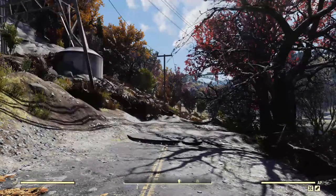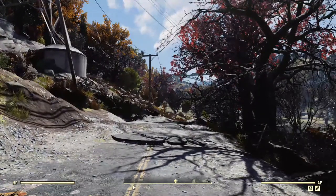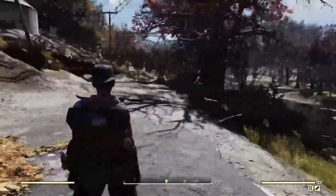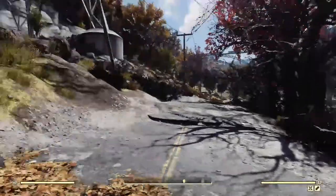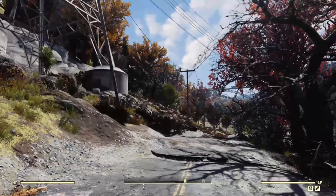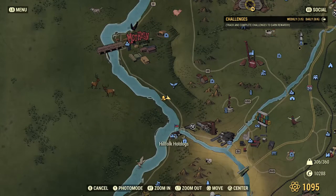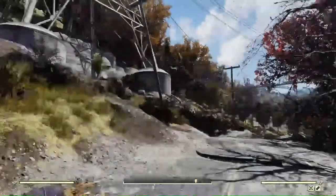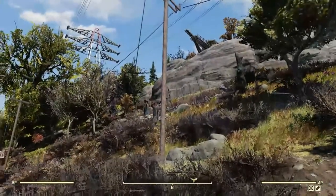Hi, this is Lucy with another Fallout 76 camp tour video and building tips and tricks. Today I am on Emily, my main character, and I think we're level 332 now. Last week after the medieval house I said I would like to do something more modern, so I have. My new camp is in the forest again, just down the road from Sunshine Meadows Industrial Farm, opposite the spike pit at Hunter's Ridge if you follow the road down.